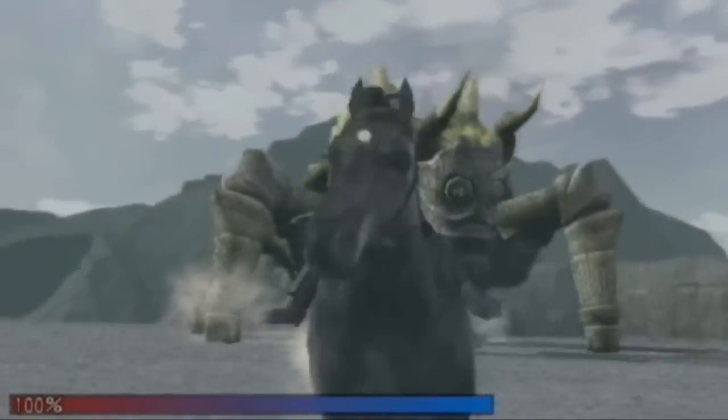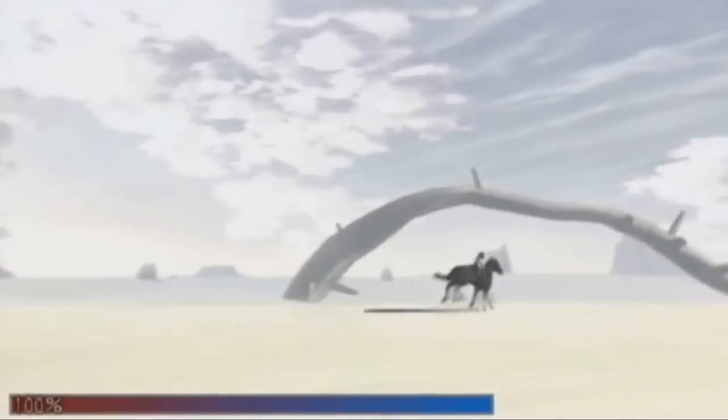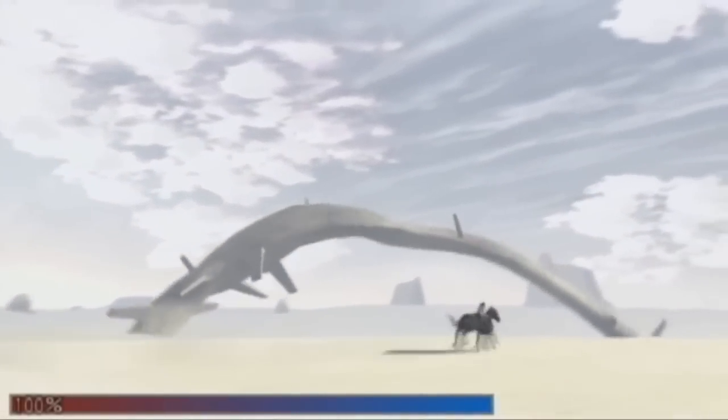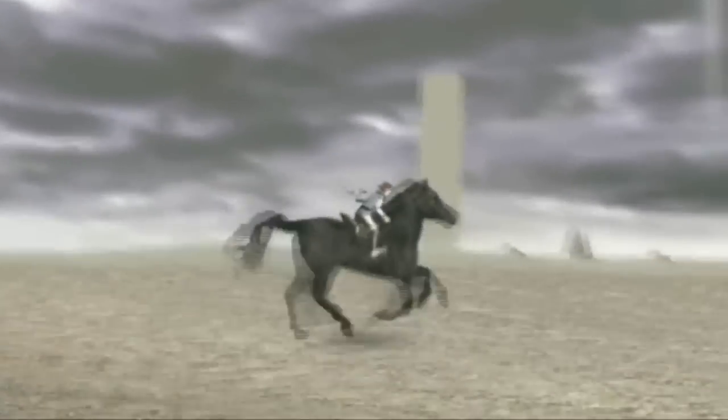Ueda also wanted to create a unique, realistic experience for players of the game. This was met in the form of adding the 16 colossi as the only enemy the player would face, and by developing a connection between the player and an AI-controlled partner in the form of the horse.